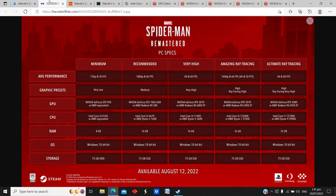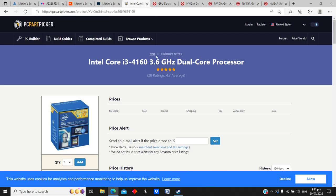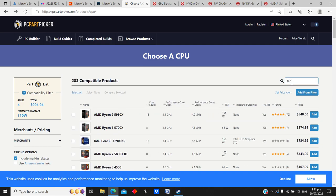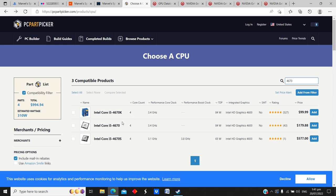For the recommended tier targeting 1080p 60fps on medium settings, they want a GTX 1060 or RX 580, which is perfectly in line with the mainstream since the GTX 1060 is the most common card. They also reference an i5 4670 and a Ryzen 5 1600 for the CPU requirement.